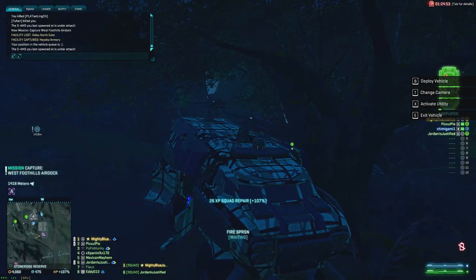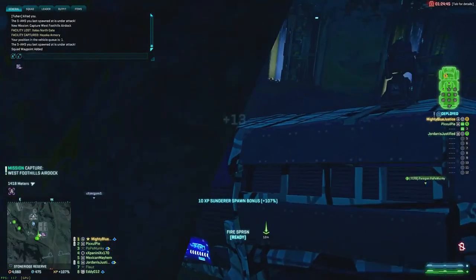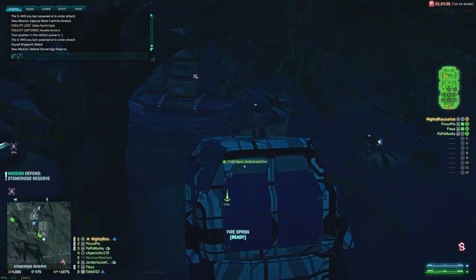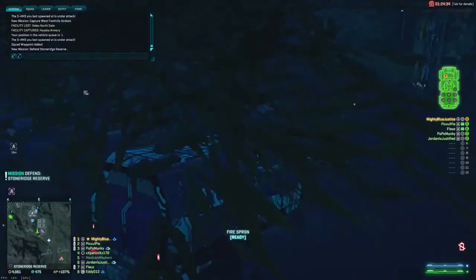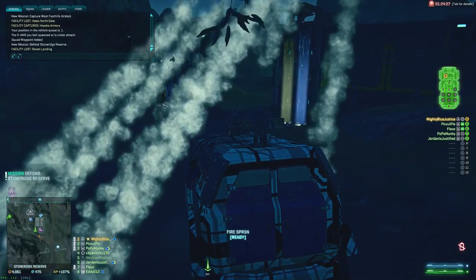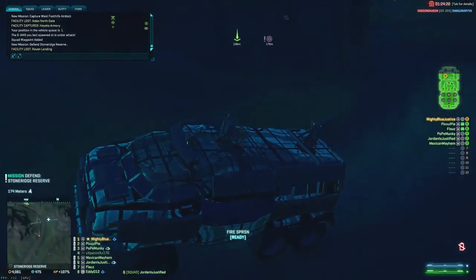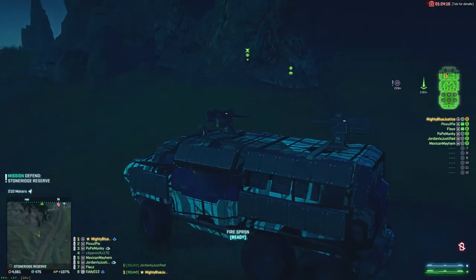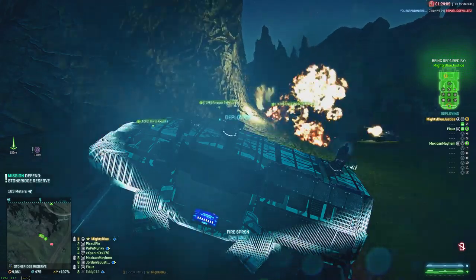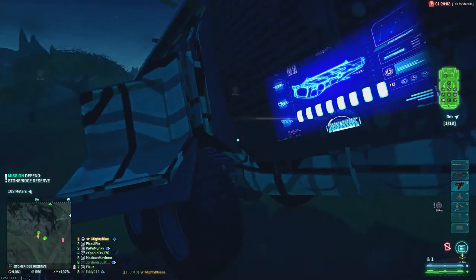Everyone starts getting down to the Sunderer after we get repaired, and we start thinking about moving out south. There's enemy air and Vanguards kicking around. It's now at least two minutes since we said let's do this and we've only got four or five of our squad out of eight in the Sunderer — a couple are blueberries. We load up mostly as heavies with the Nemesis, and just as we're leaving a lightning comes from the western flank and has a crack at us. The plan is to deploy the Sunderer to scare the lightning off — which kind of works, kind of doesn't. Someone runs off, gets killed, and despite standing next to a deployed Sunderer they're asking for a revive.